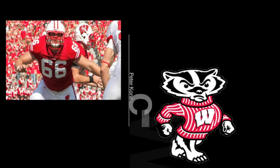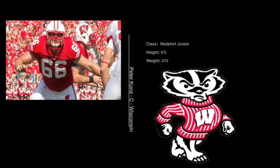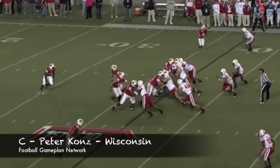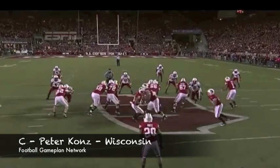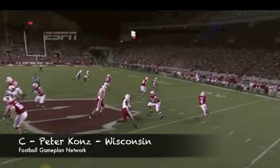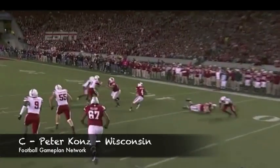The Lions are next up on the clock and I'm going offensive line — going with center Peter Konz out of Wisconsin. Dominic Raiola is a guy that's getting up there in age and he's not that good anyway. Konz is going to be a guy that can plow open holes in the running game and does a great job in pass protection. I think he's going to be a tremendous asset for the Lions.